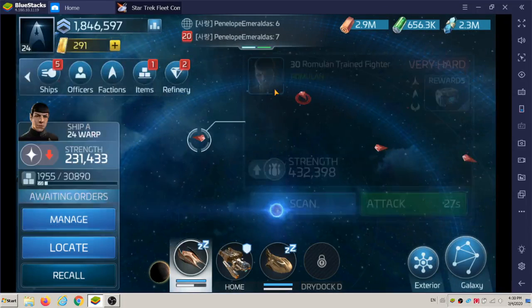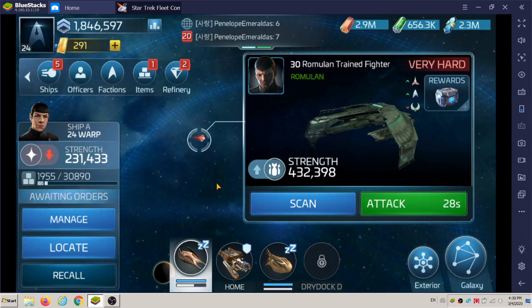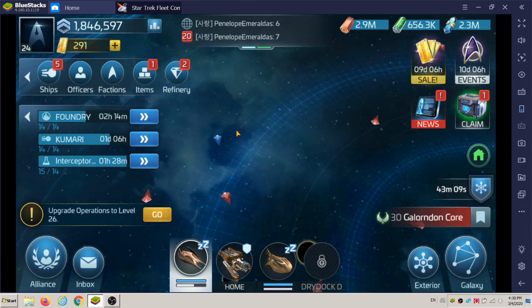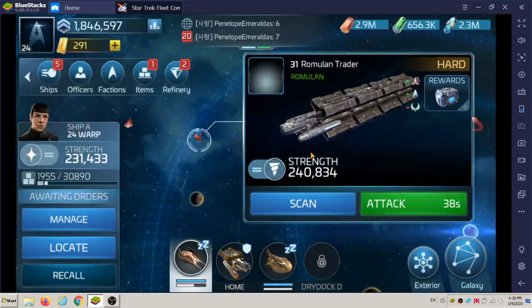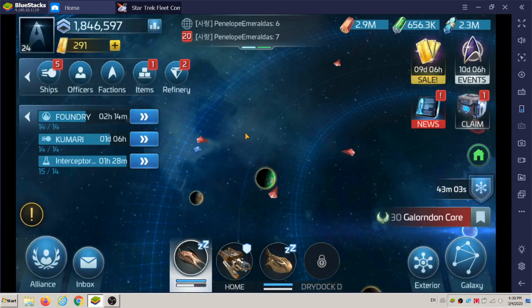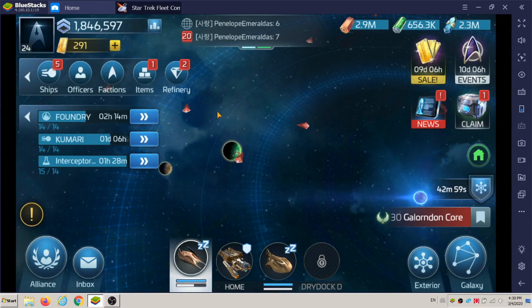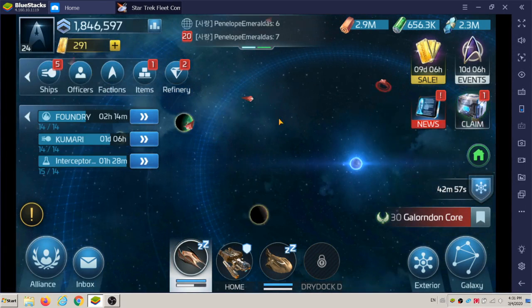You can see a Romulan trader fighter there that's pursuing somebody, or maybe just floating around. The level 31 traders are a lot stronger — over 300,000 — so check out the stats before you fire on a ship, otherwise you might be disappointed.